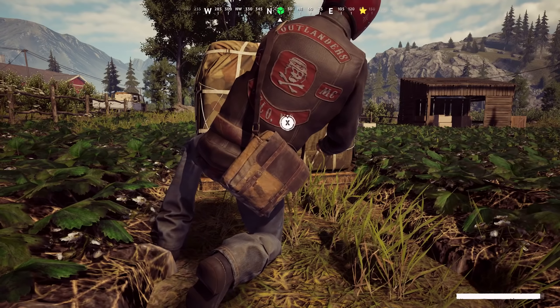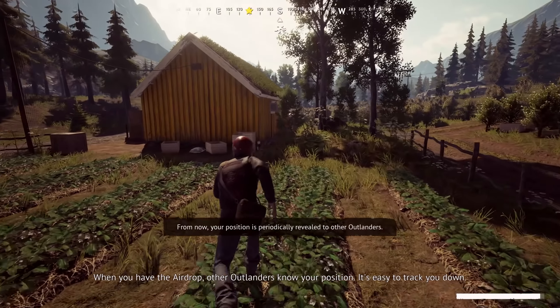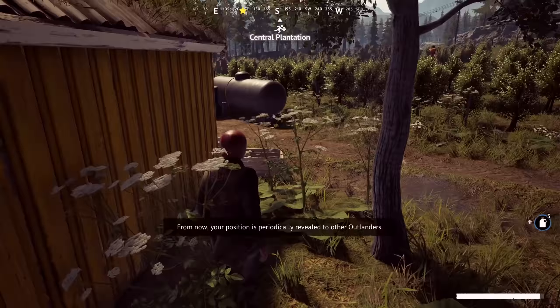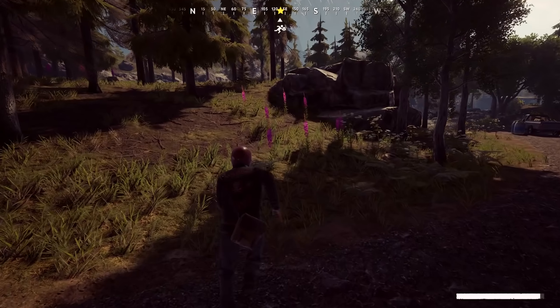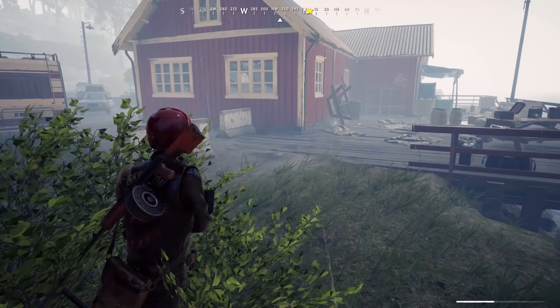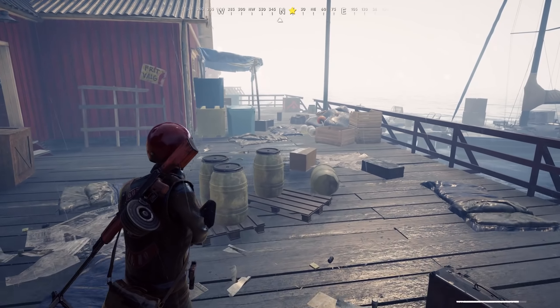Vigor uses a loot-and-shoot motto: you loot, you shoot, and then you have to extract with what you find. Whereas older survival games like DayZ had a persistent map with no real home base to go back to and no way to build up a stockpile of ammunition and weapons, Vigor takes that gap and fills it with shelter building.